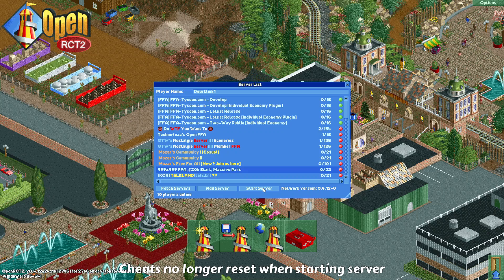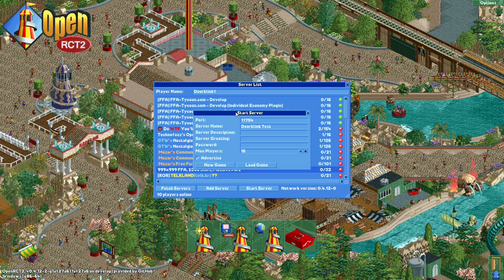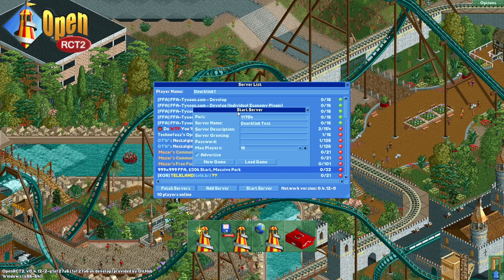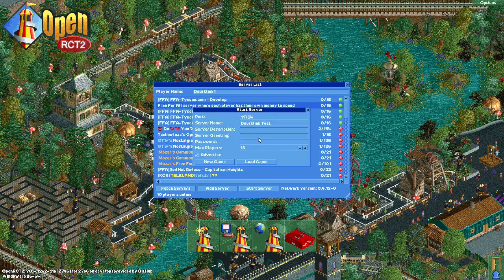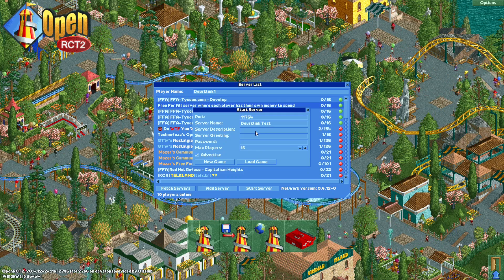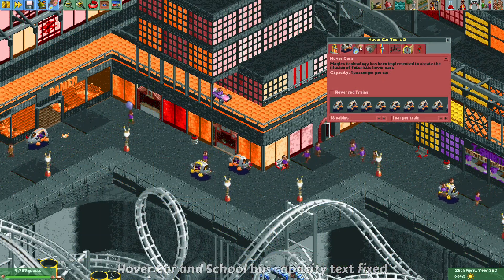A change has been made to how servers are started. Previously, if you started a game on a server, all the cheats that were set in that save game would be reset, which was quite annoying. But that has been fixed — now if you have a save game with several cheats enabled and you start a server with that save game, all the previously set cheats will still be enabled.